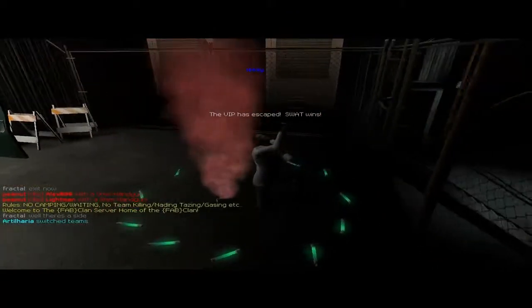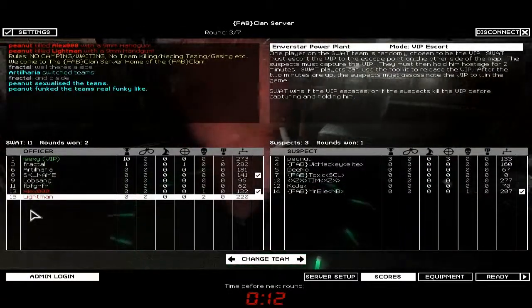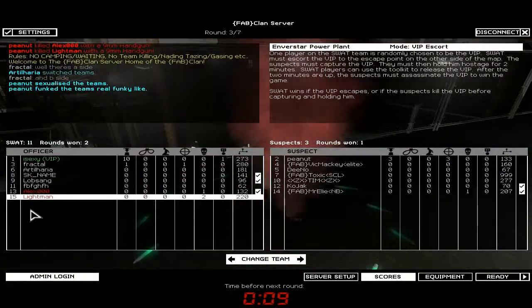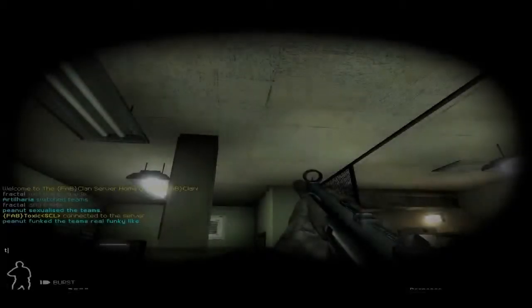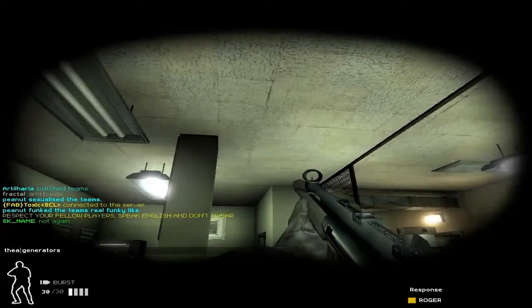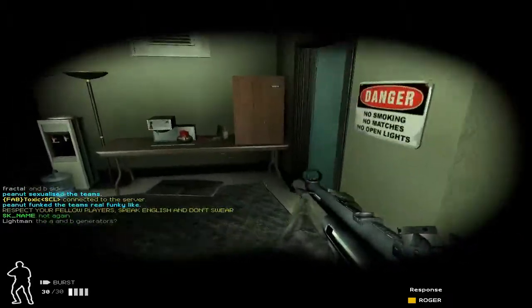All the areas have got all sorts of industrial machinery, fans, pipes, bloody warning signs and all that. A-side and B-side. I wonder if they're referring to the A and B generators. Plurum is not entirely sure where they are either.